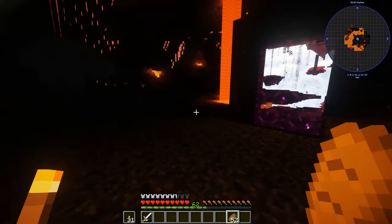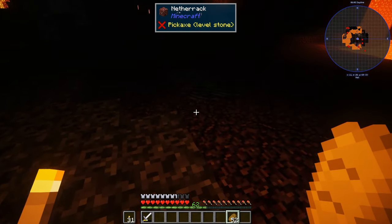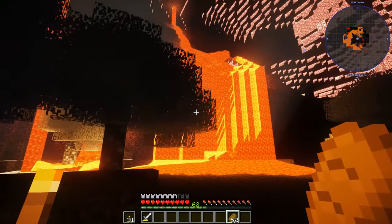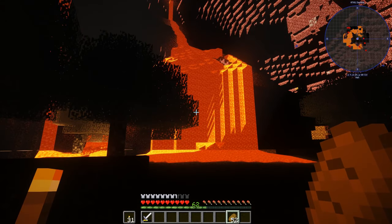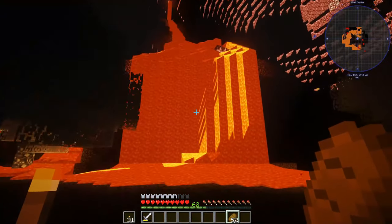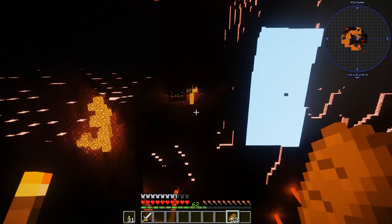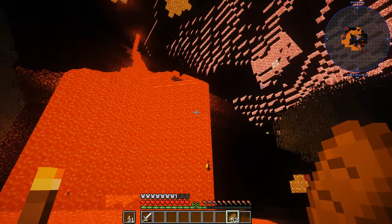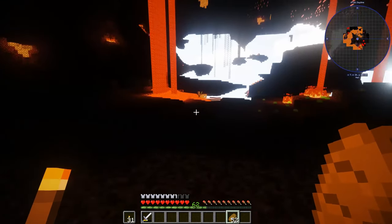We did spawn in a really really neat little area — it's kind of level and flat. There's some nether quartz nearby we can use. Oh no — I hope that lava doesn't creep all the way to us. Did it stop? I turned around and here comes lava running down the hill at me. The chunks are still loading. The lighting is really really odd.